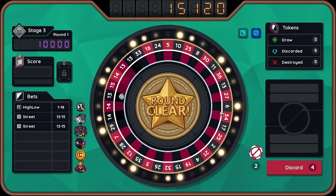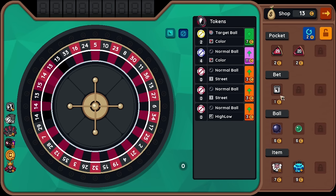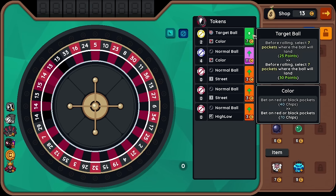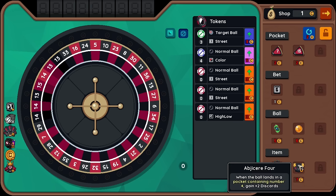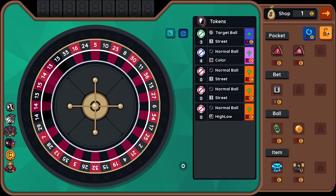This game's fun. It's a very neat concept. Like, you can kind of hedge your bets. If you don't build into like a ball that targets things, we'll have to see how that plays out in the future. Precious token - if round token is left at the end of the round, decrease it by six permanently. I have to basically use all tokens, which is definitely possible. 10% of frozen pockets chips are always added to the chips - I don't know what that means. I think we're going to upgrade target ball here.